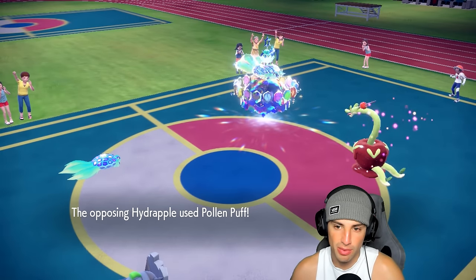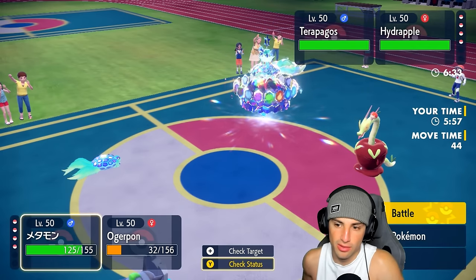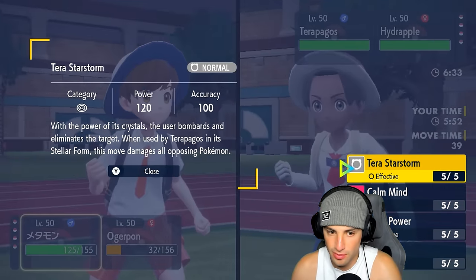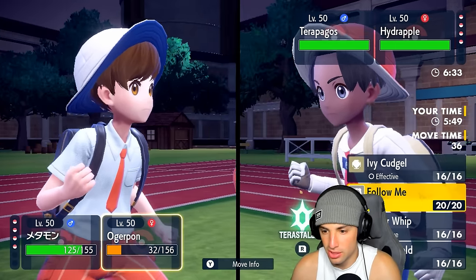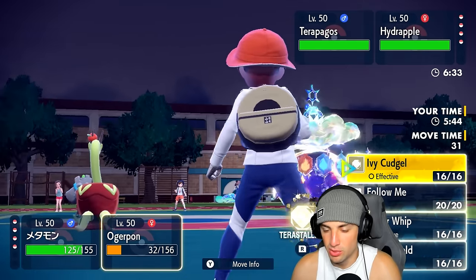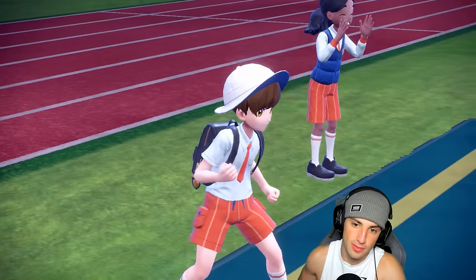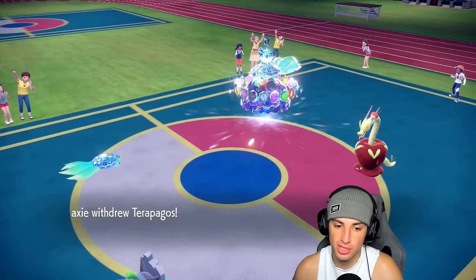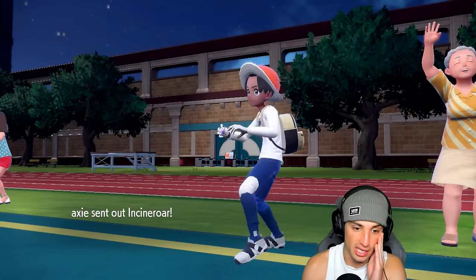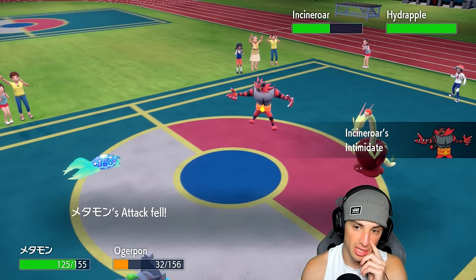I soak this all day, thank you very much. Ogre Pon takes some damage. Hydrapple going for Palmpuff — just healing it up a bit. Will Terra Star Storm still be super effective? We get a Speed Boost here — actually the Grass one gets the Speed Boost. I think we just Spiky Shield and we should attack. Oh, you're going to swap — I was going to say we should just attack the Hydrapple but he goes into Incineroar, which means I get Faked Out next turn. I'll Spiky Shield up.